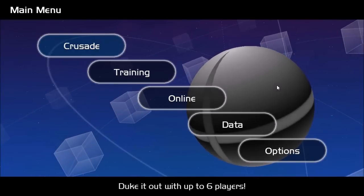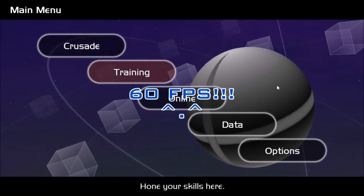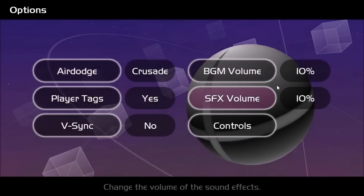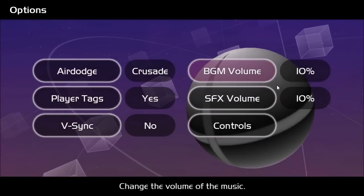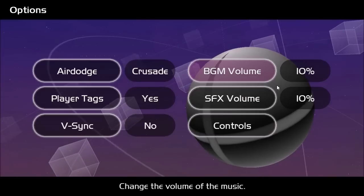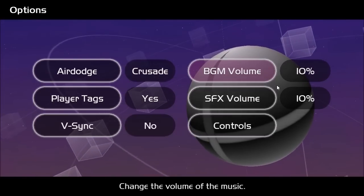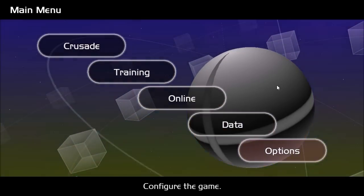Alright, here we go. This is the first video that I'm running at 60 frames per second. And as you can see, the main menu doesn't look as prominent as, like, Super Smash Flash. It looks kind of more like an Xbox menu. Look at the ball in the middle — it looks like an Xbox sideways.